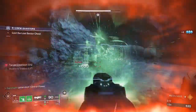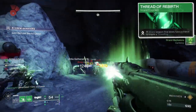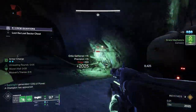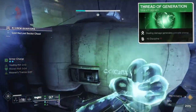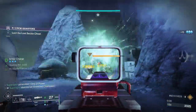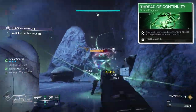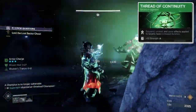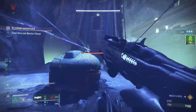In order to do that, you need the strand fragment called Thread of Rebirth — strand weapon final blows have a chance to create a Threadling. And for every strand build, the next fragment you'll need is Thread of Generation: dealing damage generates grenade energy, but gives you minus 10 discipline. You'll also need Thread of Continuity, because suspending, unravel, and sever applied to targets all have increased duration, so you're increasing the duration of all of those debuffs.